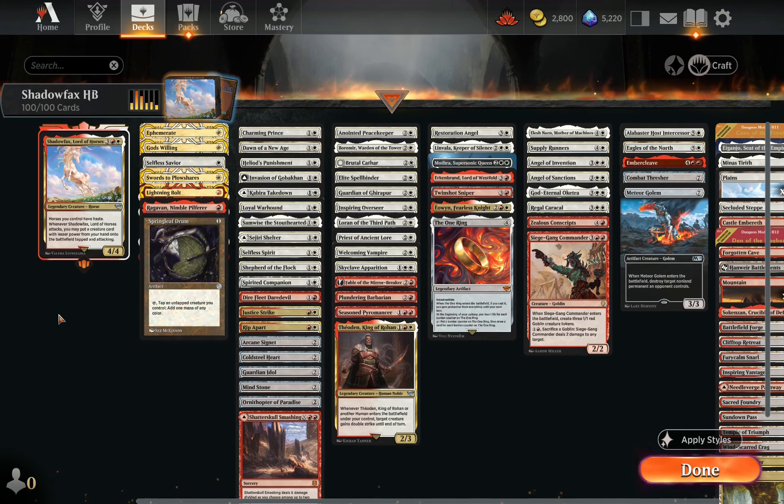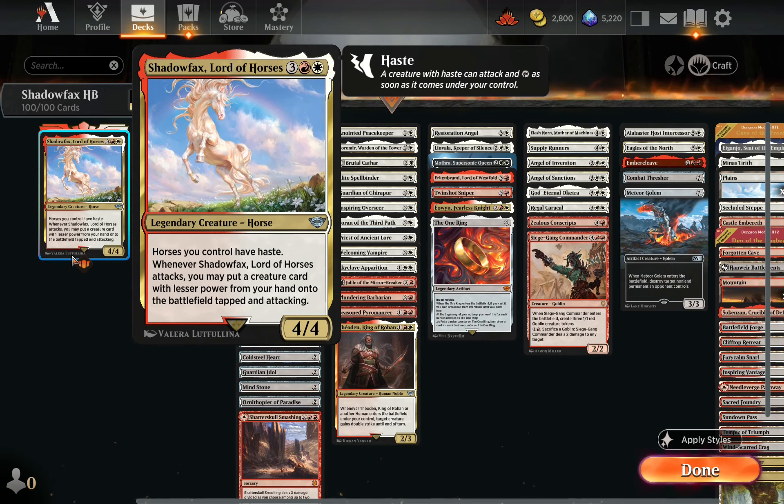Hi everyone and welcome to Priority Holder. Today we'll be playing Shadowfax Lord of Horses in Historic Brawl. Shadowfax is a 5-mana 4/4 that gives horses haste. Whenever it attacks we can put a creature card from our hand onto the battlefield with lesser power, tapped and attacking. So this whole deck is built around that second ability, full of creatures with less than 4 power that make an impact when they hit the battlefield.